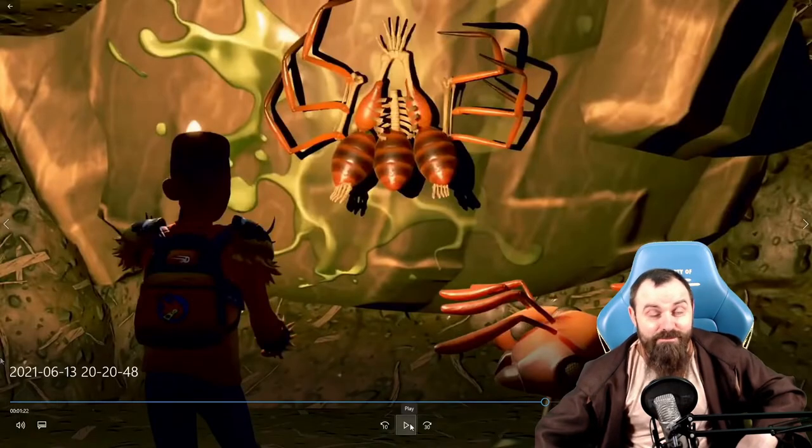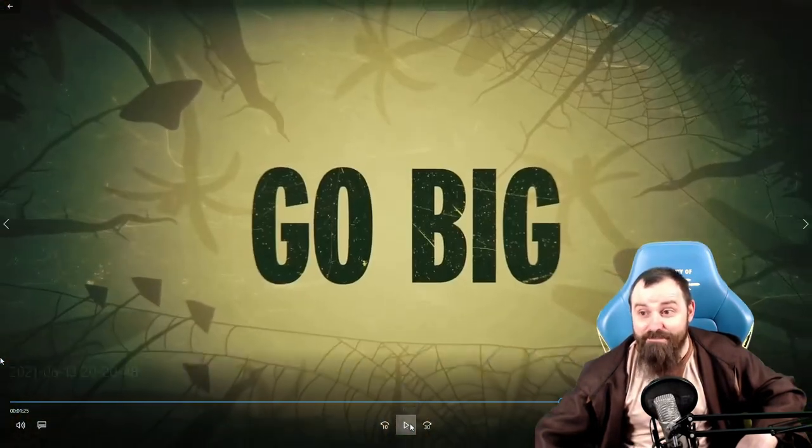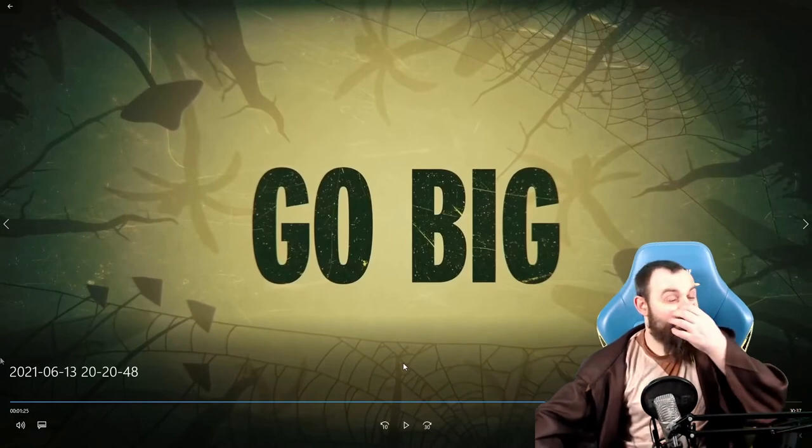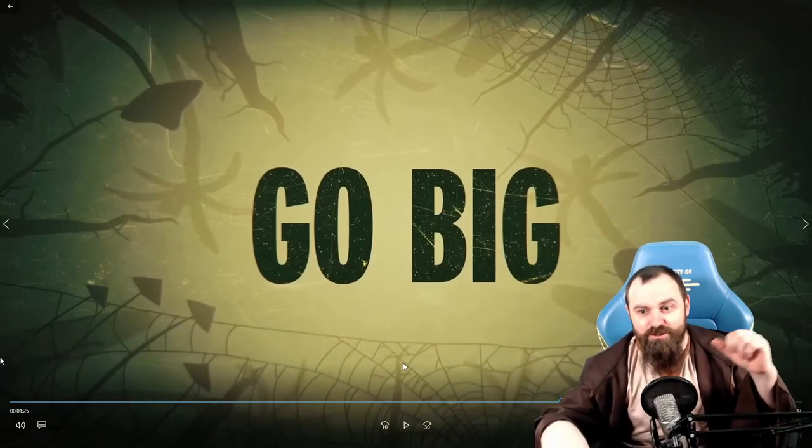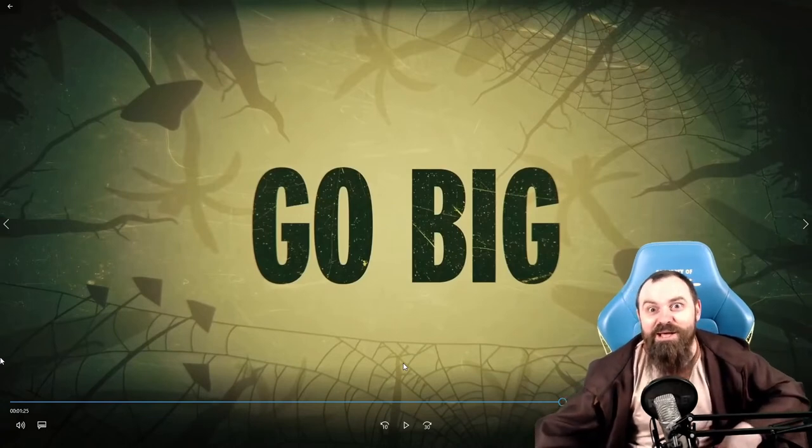Next up is basketball! Finally, we get the basketball thing which we have seen in the game. At the moment it just looks like a little pebble, but yeah, we're finally going to get our actual basketball to throw in the hoop, which is just awesome. I'm so excited for that, we can finally play basketball properly.